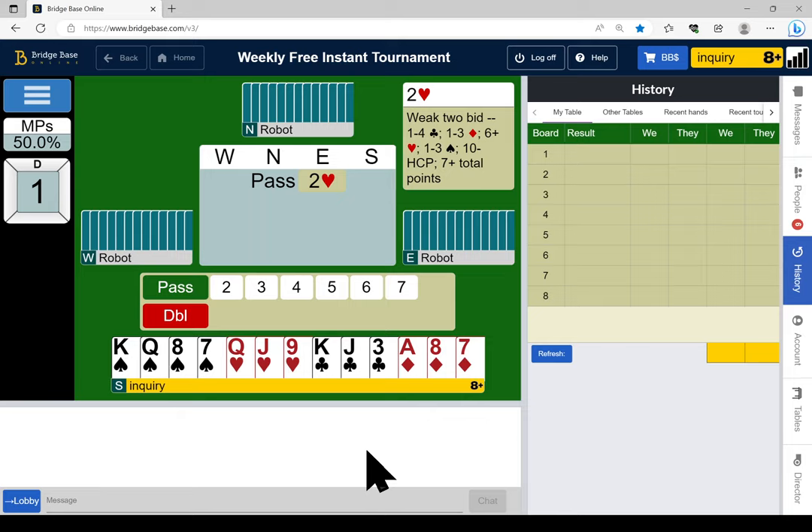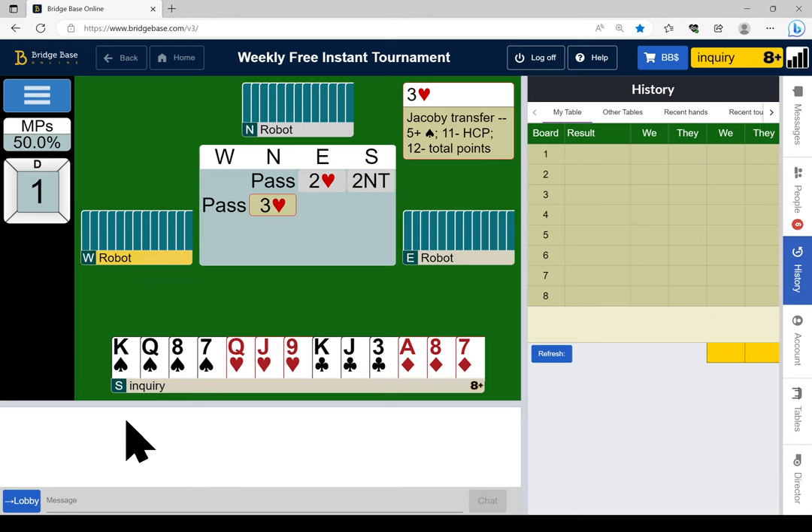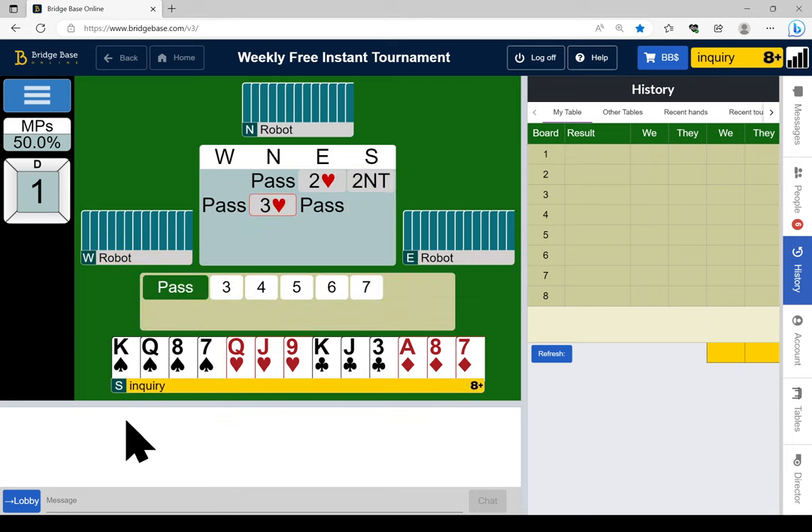We start off with East opening two hearts — we think he's got six hearts and about ten or fewer high card points. It looks like we have 16 high card points, which I think is a two no trump bid. We'd have to catch partner with a ten-point passed hand, so the textbook bid is two no trump. He transfers to spades. Often you can super-accept, but I've got a flat 16, so I wouldn't consider this a super-accept hand.